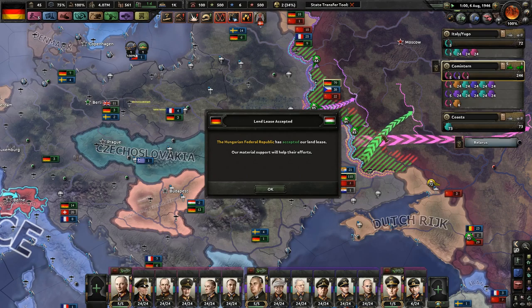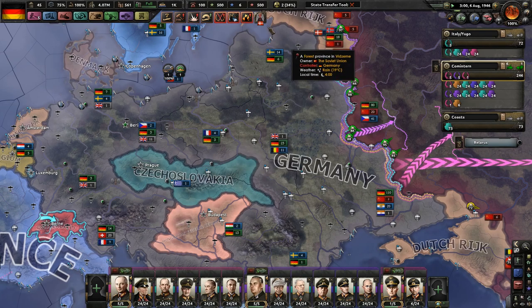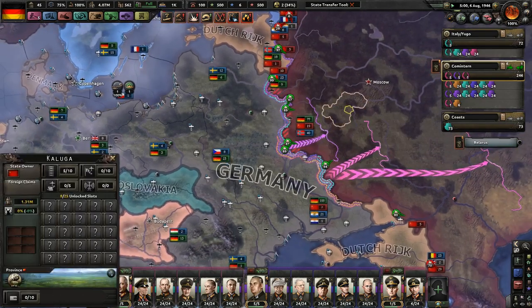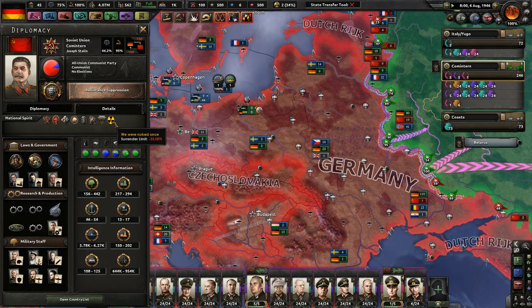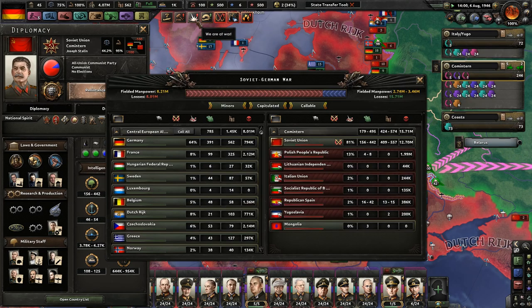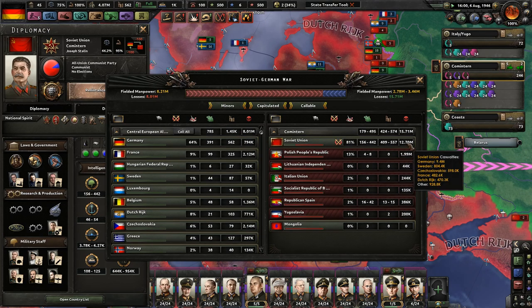With the capitulation of — not Romania — but Poland yesterday, I didn't exactly tell you at the beginning of this campaign that I was using a mod called Realistic Nukes. Realistic Nukes makes a country that you fire off nukes against get closer to capitulation. So yesterday, I nuked the Soviet Union once, and that's why it gives us that national spirit, or gives Joey Stalin there — that national spirit where we were nuked once, surrendered limit minus 33%. If we're getting nuked twice more, our nation will capitulate. Here are the casualties so far. We got two extra nukes, so pretty good. 800,000 losses versus 12.7 million. Very nice.